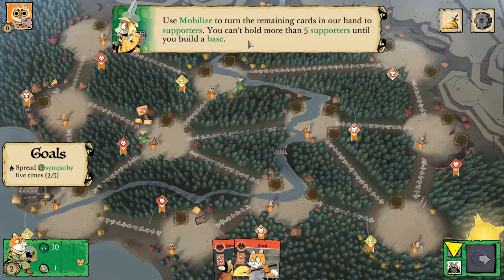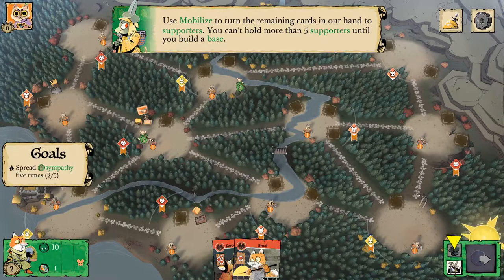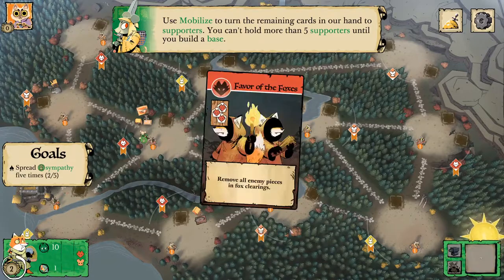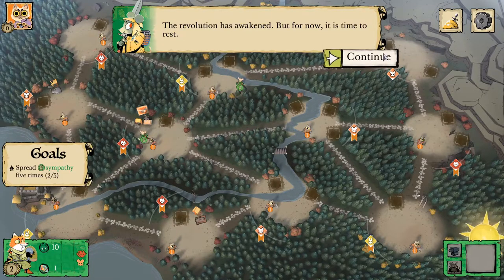Use mobilize to turn the remaining cards in our hand into supporters. You can't hold more than five supporters until you build a base. The revolution has awakened, but for now it is time to rest.